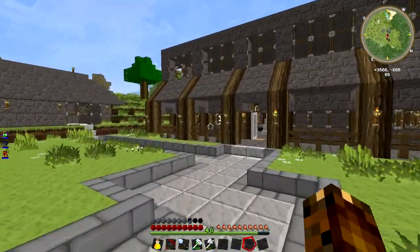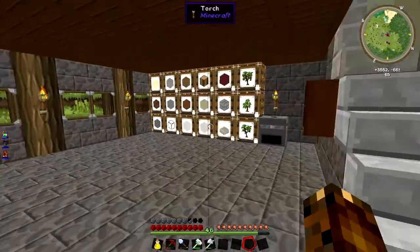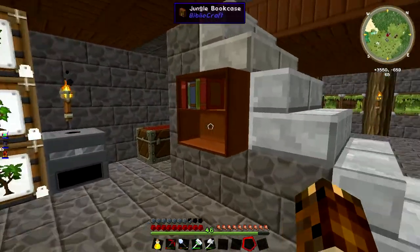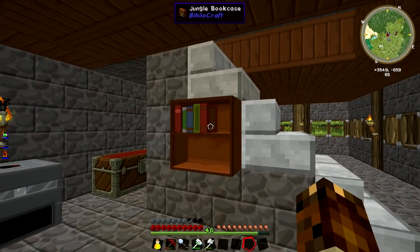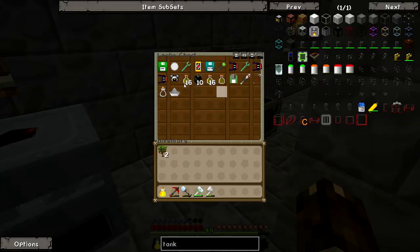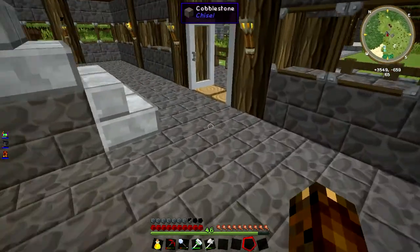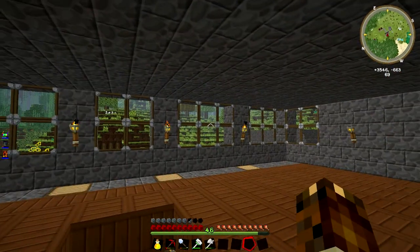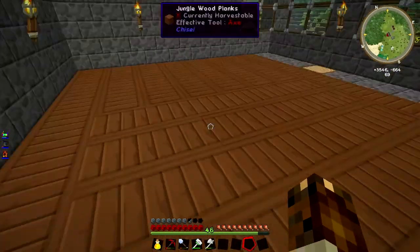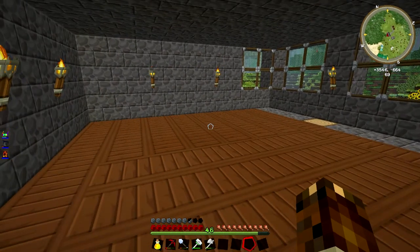I'll go into the factory here and show you what I've done. I've pretty much just got the crusher in here. I've built a wee bookshelf for all our Tinkers Construct books and stuff to go in there, so they are out of our inventory. This chest just contains all the random stuff that I don't have a clue how to make or what to use for. As you go upstairs there is nothing here yet, but this floor is going to be where the main production of cider is going to be, I think.